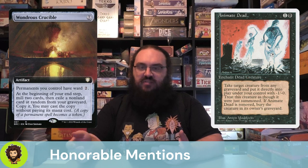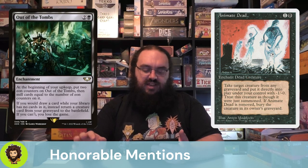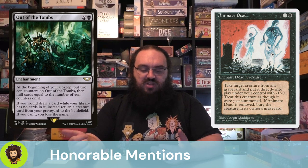Mishra's Bauble is a zero-cost artifact you can sacrifice immediately to draw a card. The Wondrous Crucible is 7 mana and kind of expensive, but it gives ward to all your creatures. At end step you mill 2, then exile a non-land card at random and cast it for free. Animate Dead is just a reanimation spell, pretty budget at around $5–$7. Out of the Tombs, also around $6–$7, puts Eon counters on it at upkeep and mills equal to the number of Eon counters. If you would run out of cards in your deck you don't lose — instead you return a creature card from your grave to the battlefield, and only if you can't do that do you lose.